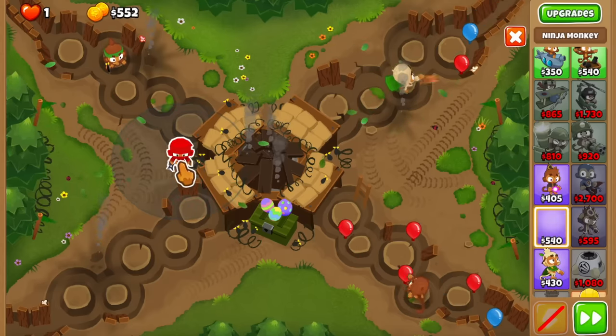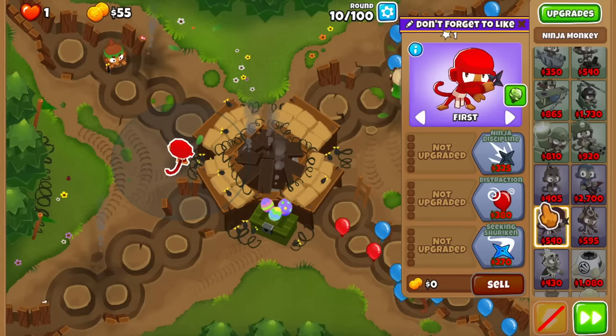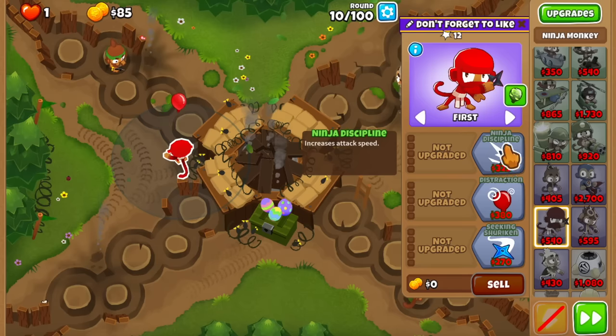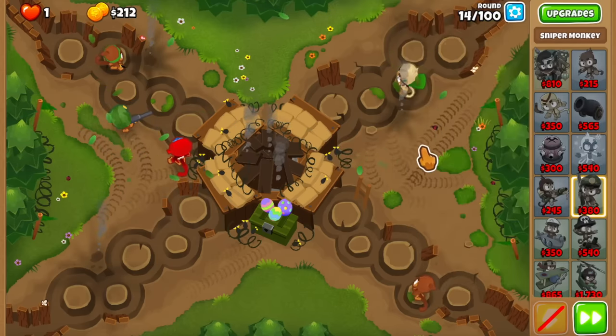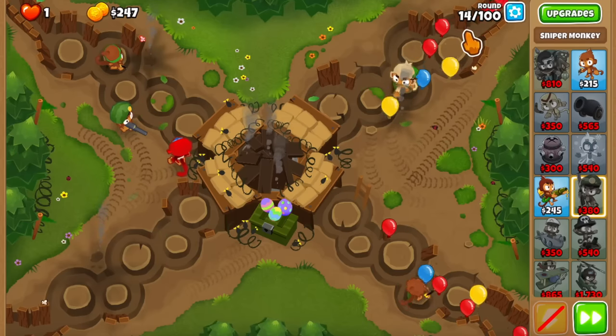First off, let me have the ninja like this so that it covers both of the tracks. It was a really nice change that they did with the Seeking Shuriken, which gives extra range now — the range used to be locked onto the ninja discipline. So for round 14 we can just get a sniper and set it on strong.